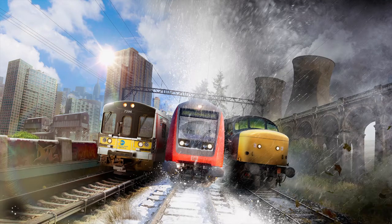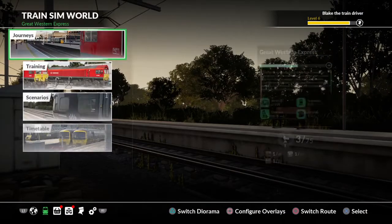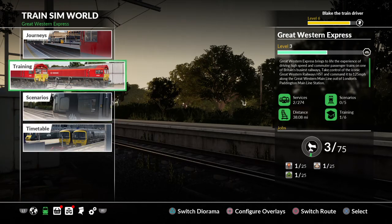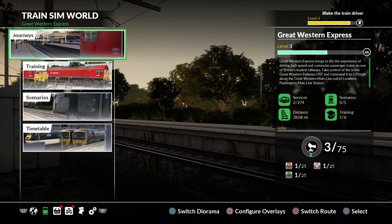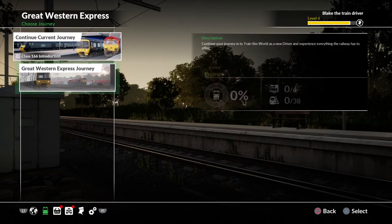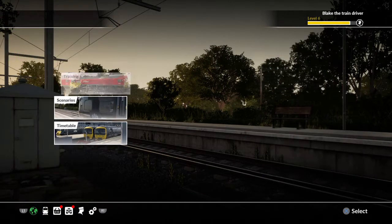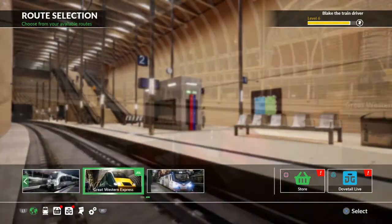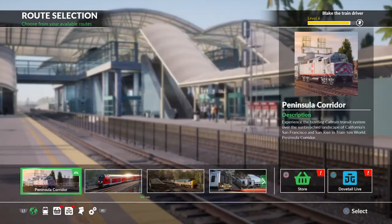You can just go into timetable or any other mode such as scenarios. Scenarios, training, or journeys — you can hop into them with a simple press of the X button or whatever button you use to enter. That was the introduction, and that was my version. That wraps it up for the video.